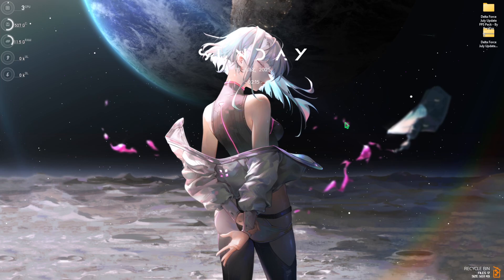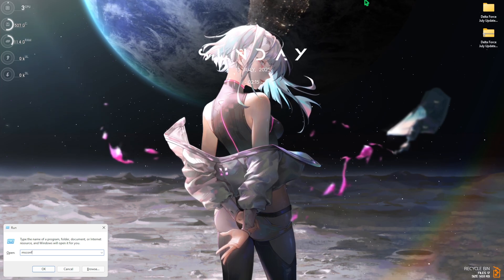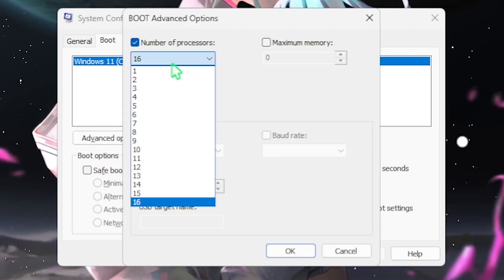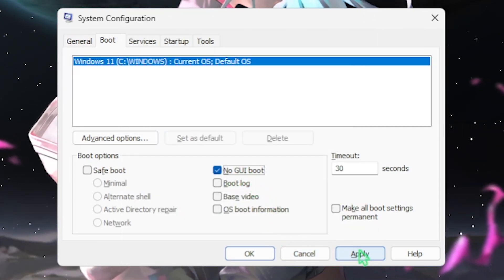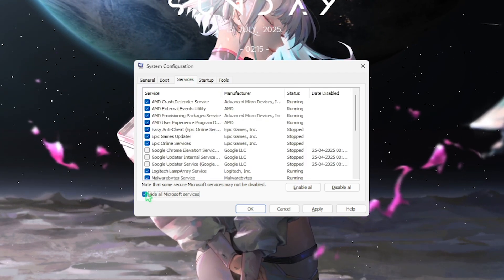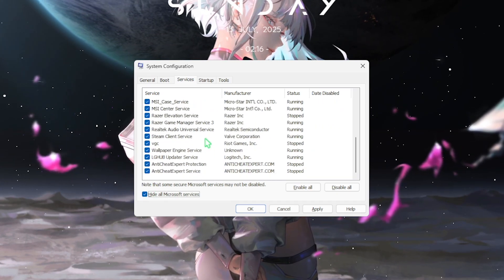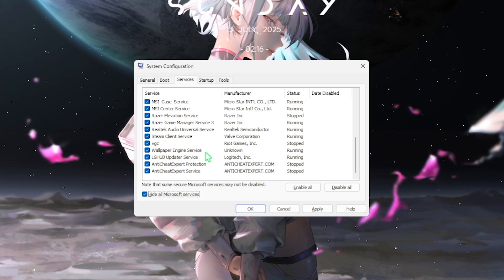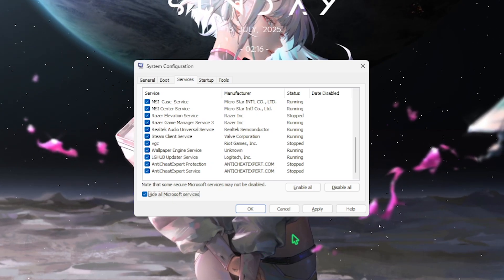Next step is MSConfig. Press Windows + R to open Run, then type msconfig. Head to the Boot section, click Advanced Options, select Number of Processors, and choose the maximum available. Click OK, then select No GUI Boot and click Apply. Head to the Services tab, select Hide All Microsoft Services, then disable all unnecessary services like browser update services, RGB and fan control services, or anything not useful at startup. This saves CPU resources and improves game performance. Click Apply and close.